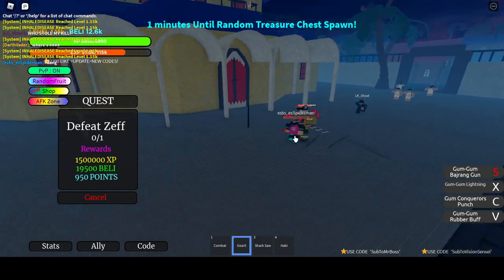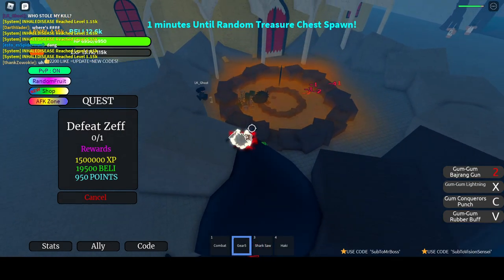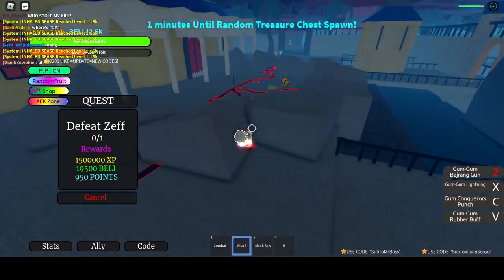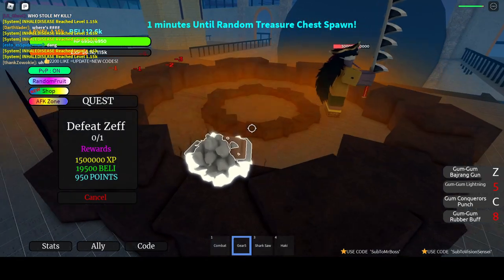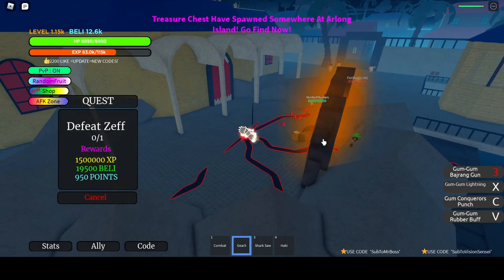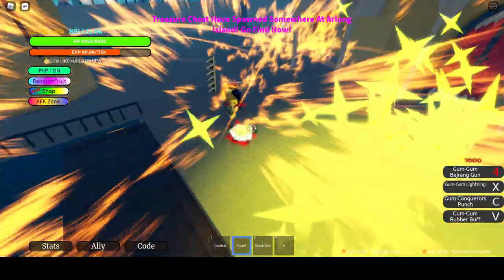Okay I'm gonna do Rubber Buff and then bah. Conqueror's Punch - I wanna see Conqueror's Punch. Okay, Conqueror's Punch is probably the worst. Let me just use my Haki on it, assert my dominance. I don't think the form lasts forever, but I don't think there's a cooldown either, so it's like spam. The lightning one shots - lightning does 10K. I think this is the best move, probably. Let's try Conqueror's Punch - yeah, it's kind of broken. I'm kind of broken.